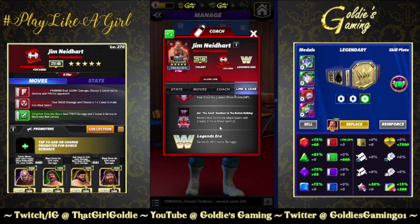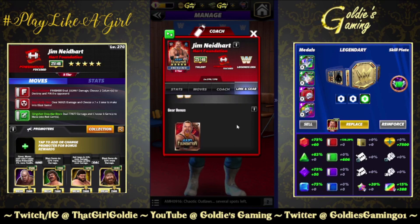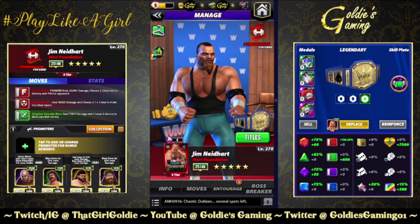Heart Foundation: matching green gems charge moves of that color by two more move points. And Jim the Anvil Neidhart and the British Bulldog — moves that generate black gems will create three more black gems. So while this version of Anvil doesn't generate black, Showboat Davey Boy does, so I'll double check to see if that link works with them. Legends era gems do 10% more damage, and just the one standard set of gear.